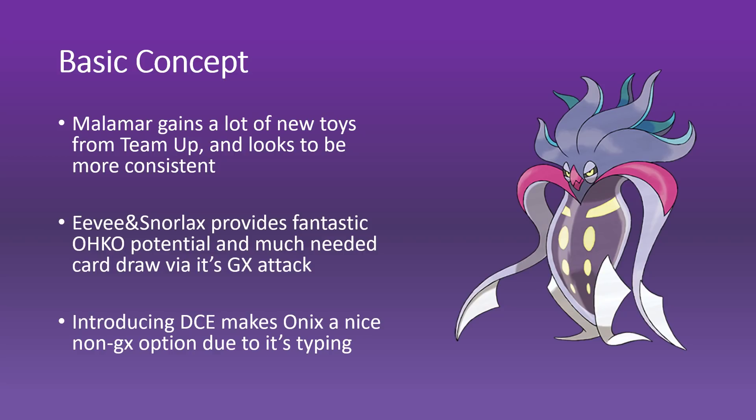It really does increase the tempo of this deck a lot, whereas in other times you could be like, I need to Guzma but I also need to make sure I have a hand for next turn. You don't really need to juggle that anymore because the Eevee Snorlax fixes it all for you really nicely. Another thing is, if we do move to a DCE build to incorporate the Eevee Snorlax a little bit easier, we can add in Onix, and Onix is actually a pretty good attacker in the format because of Pikachu and Zekrom tag team coming out, as well as the ever-present Zoroark, so I think it just offers a really nice non-GX attacker for the deck as well.